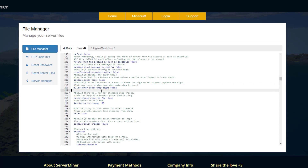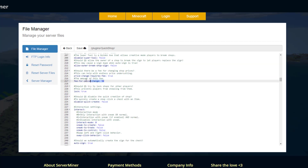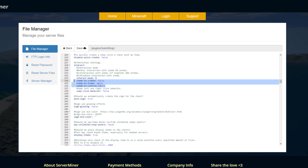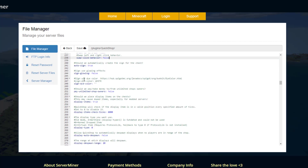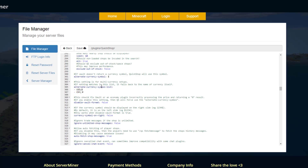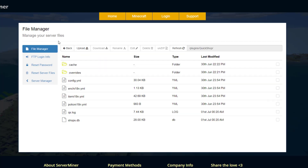You can set whether the owner is allowed to break the shop sign, add a fee for price changes, and configure interactions — sneak to create trade controls, how you want it to work for players, whether you want the sign to glow, and lots of other things to customize. Overall it's ready to go out of the box with just a couple of value tweaks.